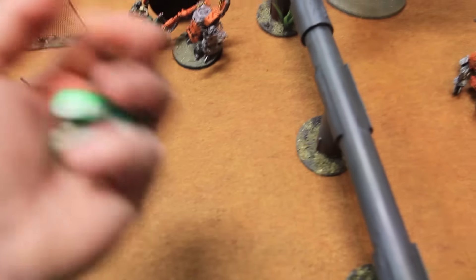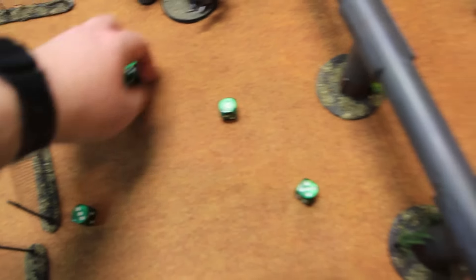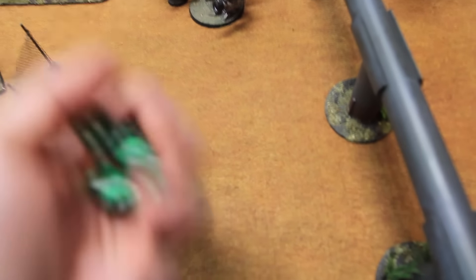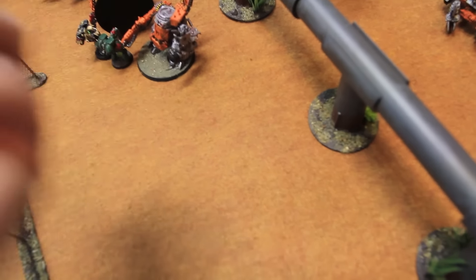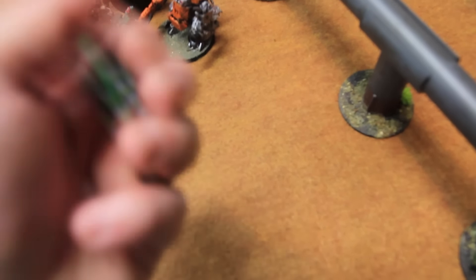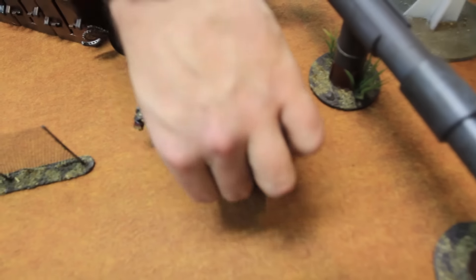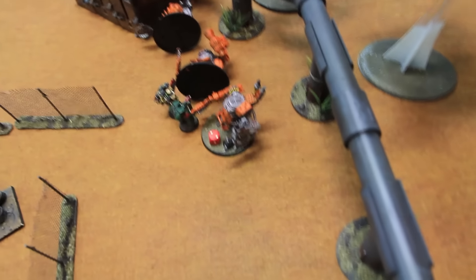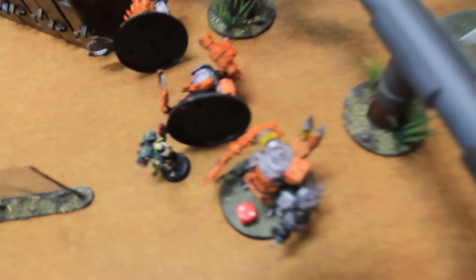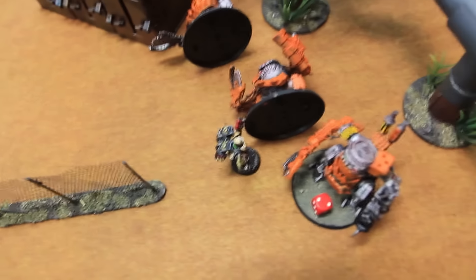Assault phase turn five: Interrogator Chaplain swings first — three base plus one for close combat weapon, hitting on threes, four hits. Glancing on fives — one glance. Crack grenade — missing on a three. Down to one hull point on the last Killakan. The Killakan attacks back — two attacks hitting on fives, one hit, wounding on a two — it's a wound. Taking it on a regular marine rather than the chaplain to avoid giving up Slay the Warlord. The chaplain is fearless, so they remain locked in combat.